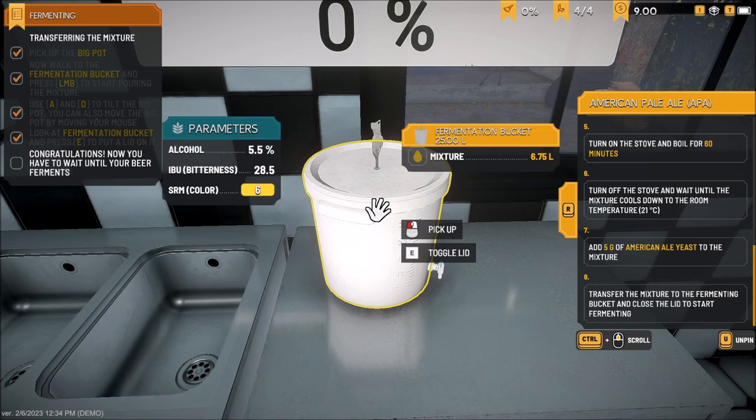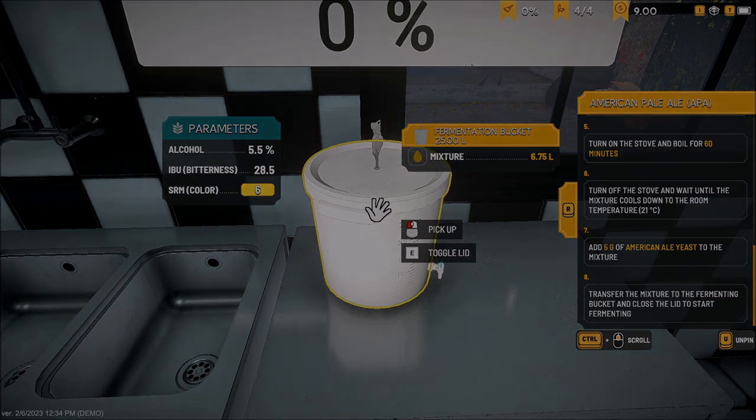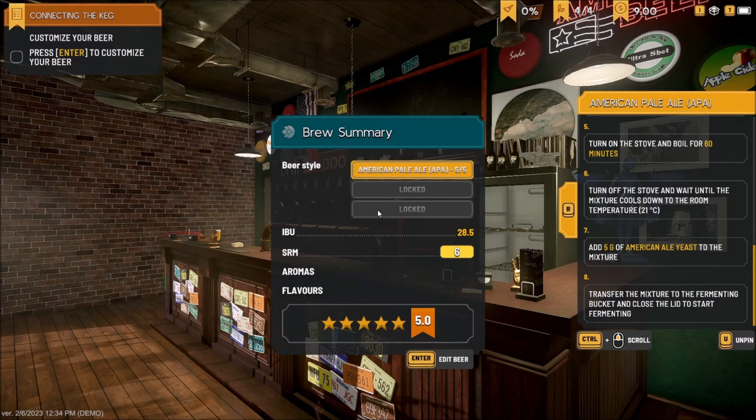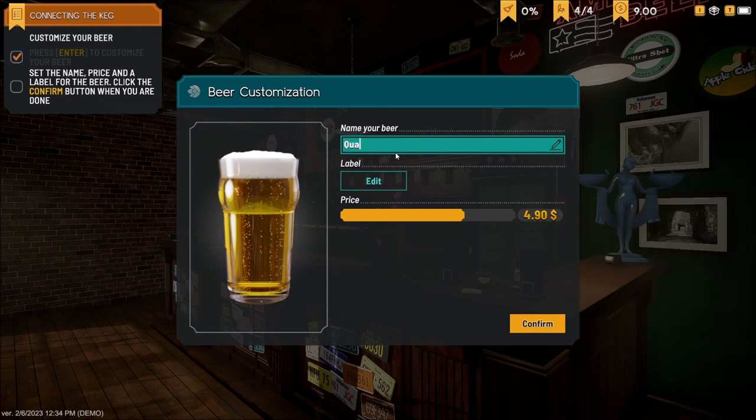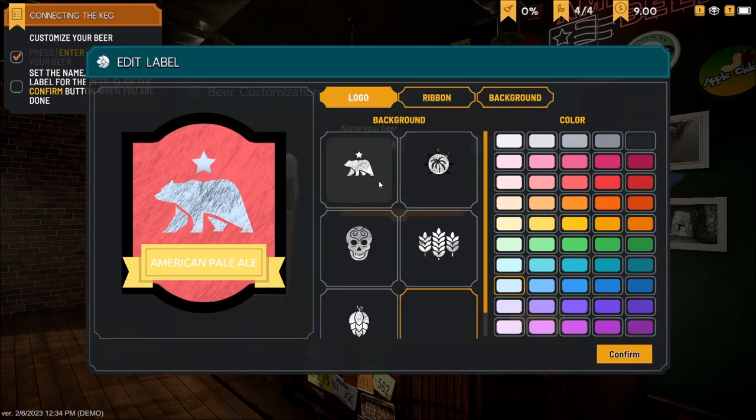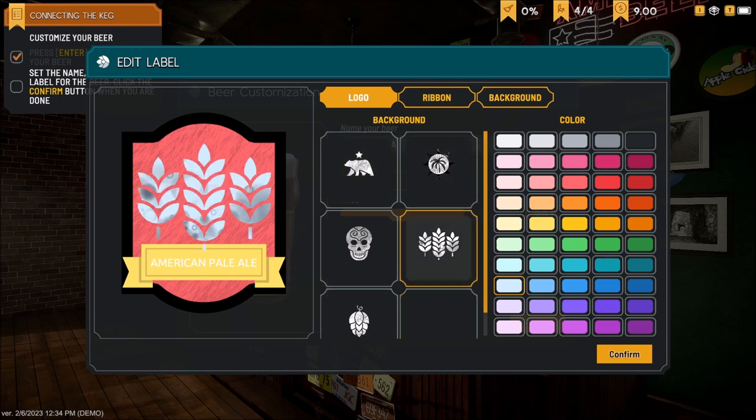Not too bad for our first batch! We've got a five out of five — so cool. We're going to edit it. We'll call it the Quasar APA. Then we get to edit the label — this is one of the things I like the most about this. I want my logo to be green, change up the ribbon a little bit.